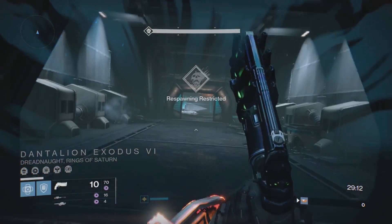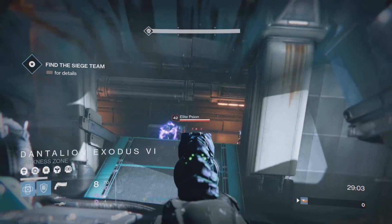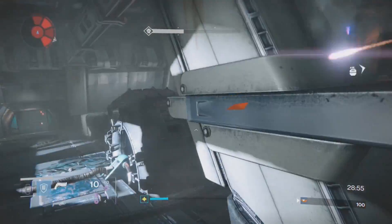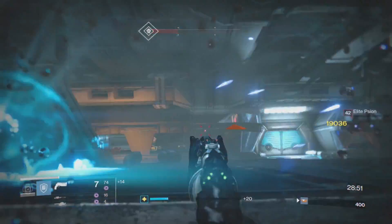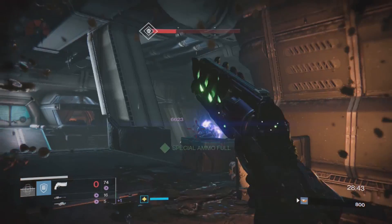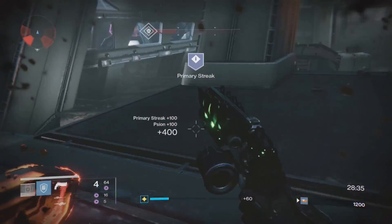Once you get to the respawning restricted zone, the void damage starts to come into play and things die faster. You're going to have some scions with void shields up above you. The hand cannon isn't quite as effective at range as Doom of Chelchis would be — that's one reason I'm not a fan of it here. Even Fatebringer suffers from that range issue in PvE.